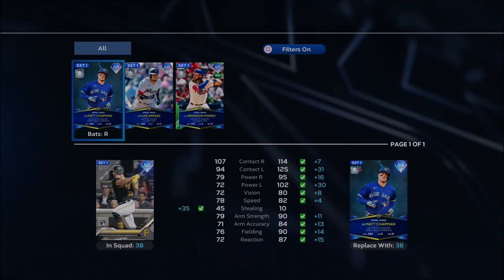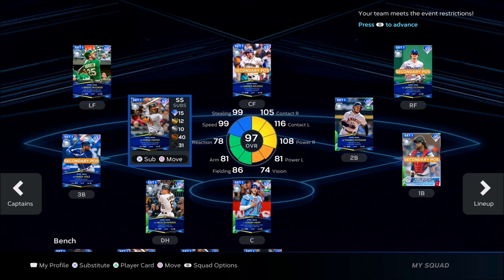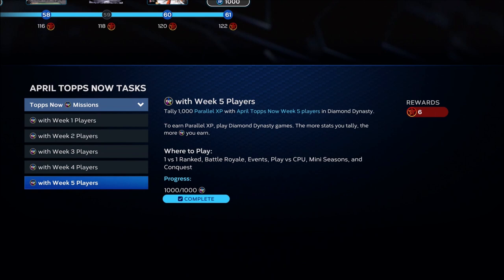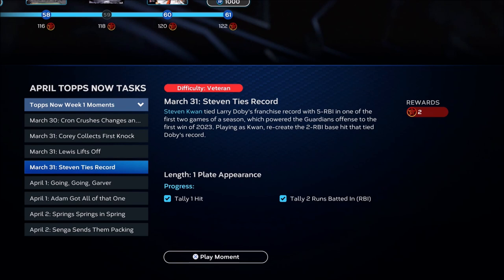Put all your player of the month cards in your lineup, and fill the other positions with the Tops Now players. Now here's the trick — you're going to want to do missions and get XP from players from certain weeks. Start with week one, then work your way to week two. To find out who the players are, go to the moments and remember the names: CJ Krohn, Corey Jokes, Kyle Lewis, Stephen Kwan, Mitch Garver, Adam Duvall, Jeffrey Springs, Kodai Senga. Then look at week two — Bryce Tereng, and so on.